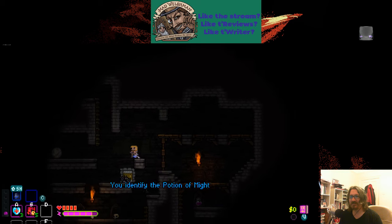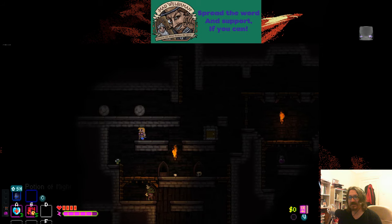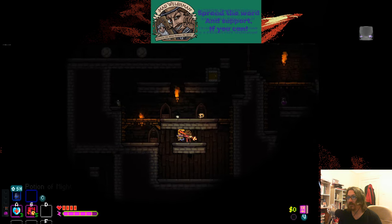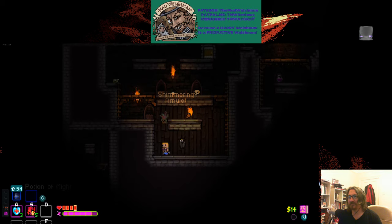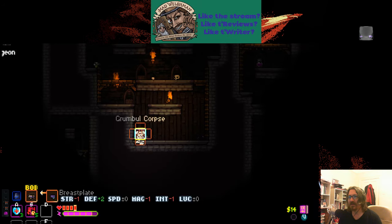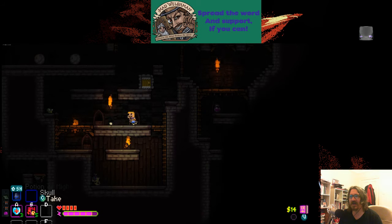Potion of Might — it makes them hit harder. Oh, we've got a grumble down there. They've got an amulet — that might be a good thing. What was their other stuff? Breastplate and shoes — nope. You're gonna get nommed. There was also a torch they were carrying.